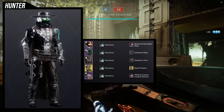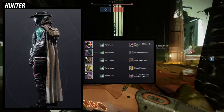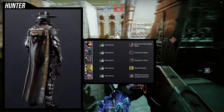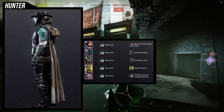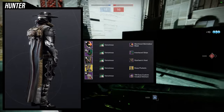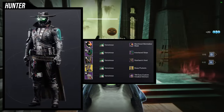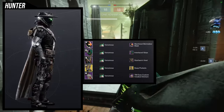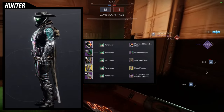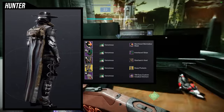To start off, we're going to be using the Machined Skirmisher Mask. This is a dope helmet in this set. I usually don't like this helmet, but I do think it looks really cool with the cowboy look, especially for the theme I'm going for — a cowboy meets Android theme. For the arms, Interlaced Grips. Starfarer's Vest for the chest piece. The Deep Pockets ornament for the Lucky Pants, and then the TM Earp Custom Cloaked Stetson for the cloak. For the shader, we're using Venomous because I like the green eyes, and Venomous has a snake skin texture that looks really cool with a cowboy look.